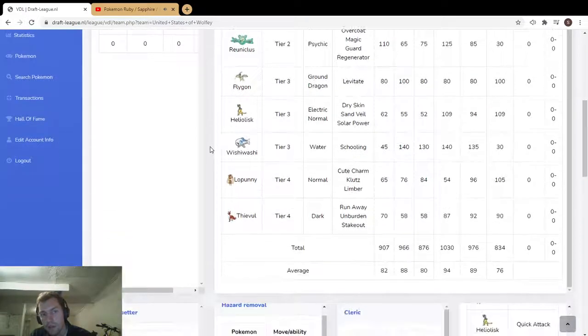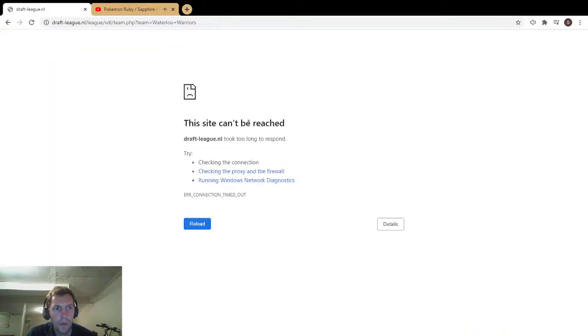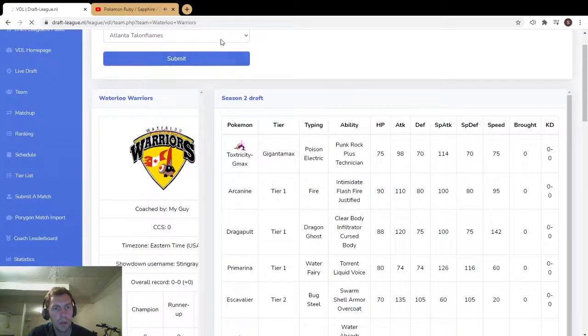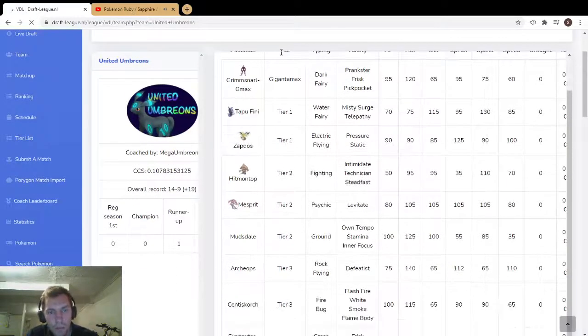I kind of want to see if you ever get to bring out Zen Mode Darmanitan — that would be really cool. We only have a few more teams to cover. Computer's loading slowly — almost had to play that T-Rex game. Let's check the United Umbrions.